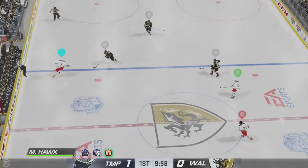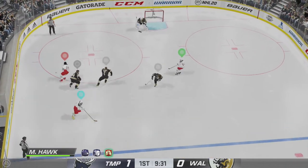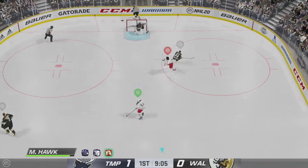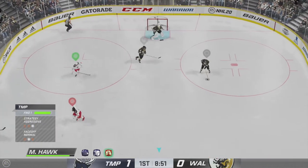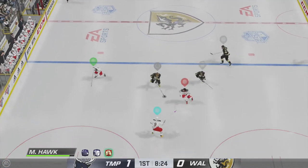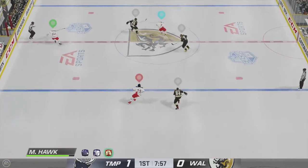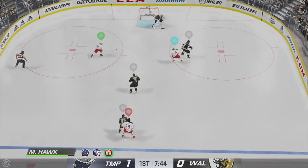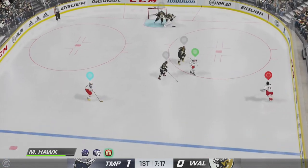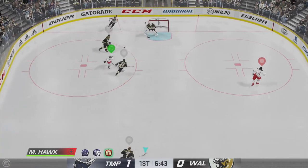The Kucherov deke is a pretty easy move to do, though not so easy to score with. I've scored a few times but you have to get the timing and angle pretty much perfect. What I'm hoping is that, since it's a five-hole goal, it makes five-hole goals more common — in NHL 20 and pretty much every past NHL game, five-hole goals were not nearly as effective as they are in real life.